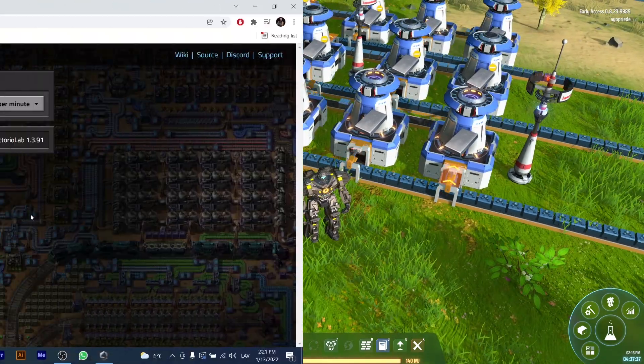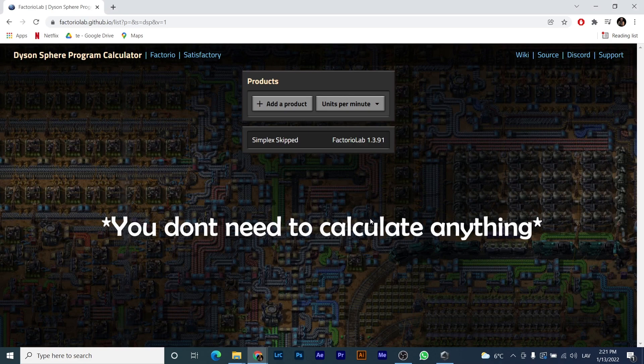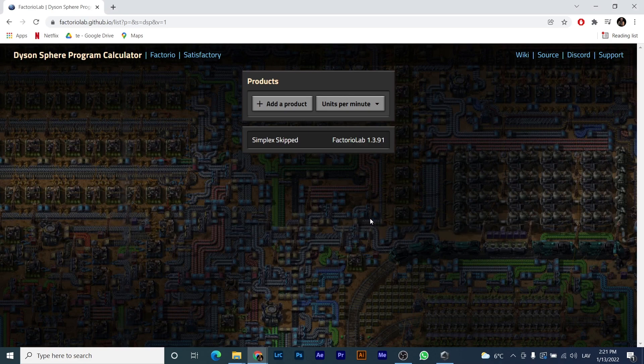So there is another way. You can use this convenient website to calculate any ratio for any item in the game that you want to build without doing any math.